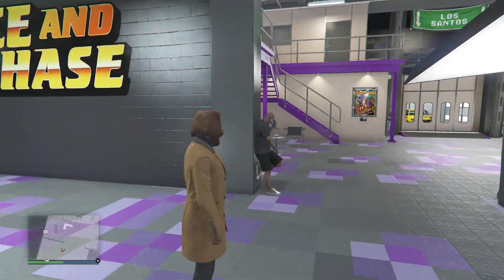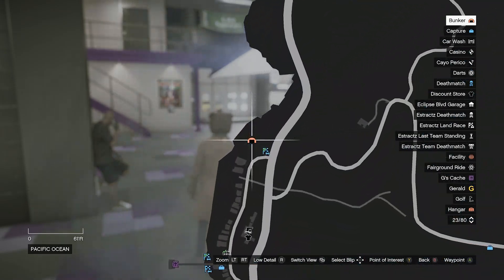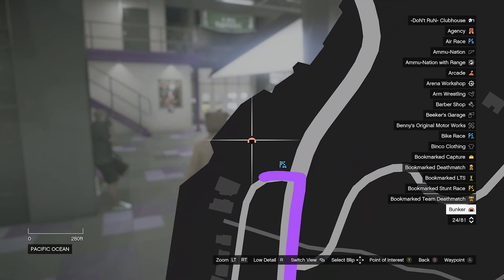Once you have the car inside your auto shop and you also have a bunker, you're now going to head over to your bunker. You can just fly there or you can teleport.